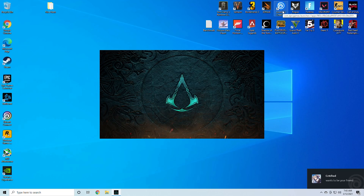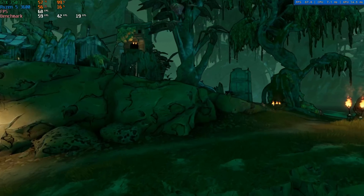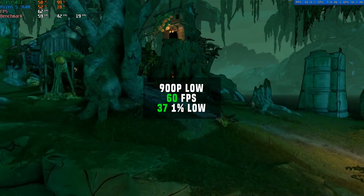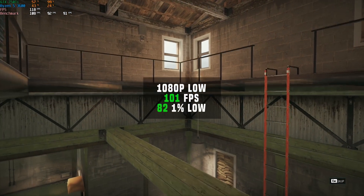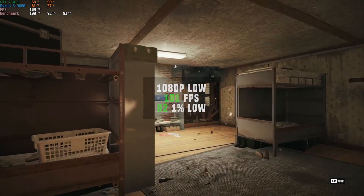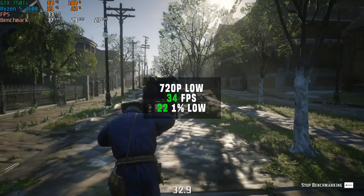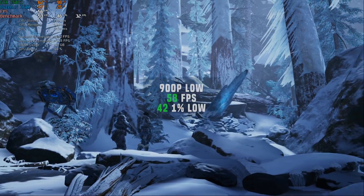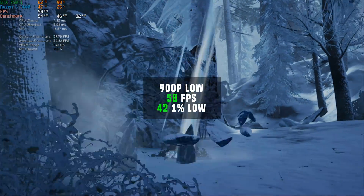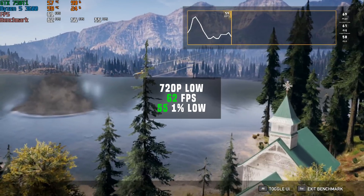Next we have Assassin's Creed Valhalla — this one wouldn't even launch, as we got a 'GPU does not support DX12' error, a big bummer if you were gonna try to fire this one up. After that was Borderlands 3, and at 900p with low settings it cranked out 60fps. Rainbow Six Siege followed, and using the benchmarking tool in 1080p with low settings we got a pretty decent 101fps average. Red Dead Redemption 2 in 720p with low settings only got a measly 34fps. Gears 5 in 900p with low settings got just under that target 60fps mark with 58. Far Cry 5 in 720p with low settings got a pretty impressive 62fps.